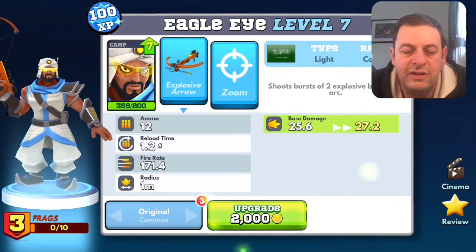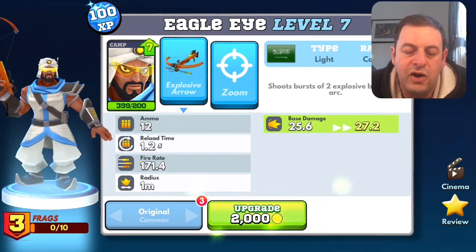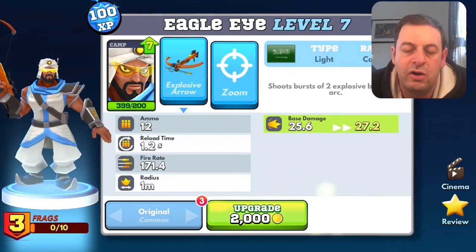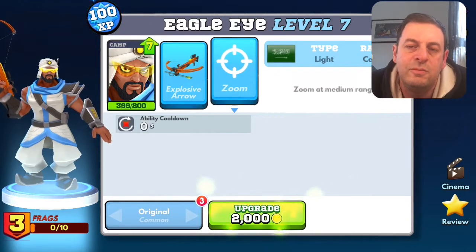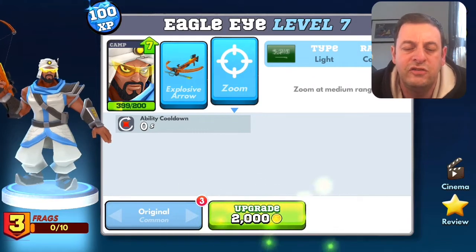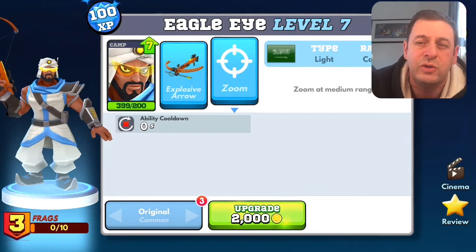That reload time is pretty quick to be honest with you, and it's got a small blast radius as well so it's a little bit forgiving on the shots. You've got a fire rate of 171.4, base damage is pretty good as well. It shoots bursts of two explosive bolts in an arc. He's got this zoom function which you can use at any time to zoom at medium range so you can get more accurate shots.